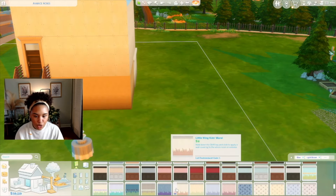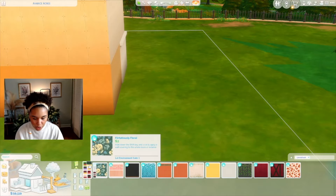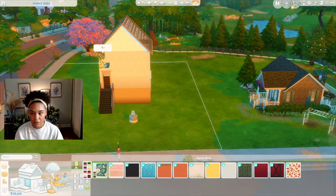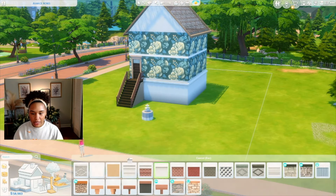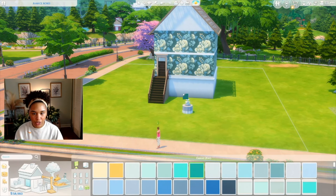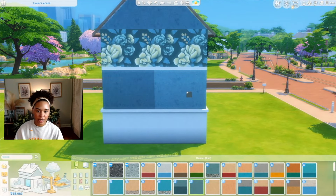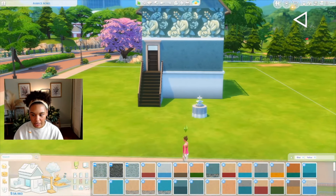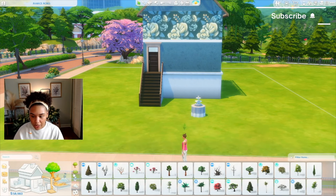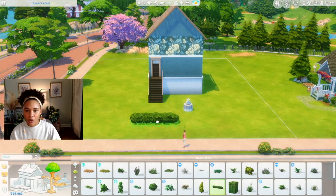We need to figure out the wallpaper situation. In the inspo picture they had such pretty wallpaper, and I want to look at Love Struck. This one is yellow and blue and it kind of saves money since it has a built-in trim. At the top we need some blues to match. Maybe use a decorative one for the center and a plain one on the bottom. I need to also think about landscaping — the theme just needs to match the colors, so I'll do a landscaping montage.